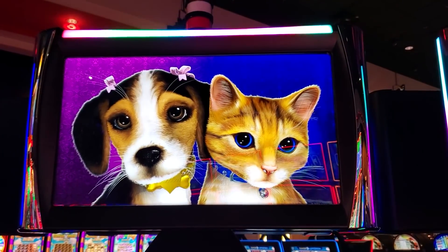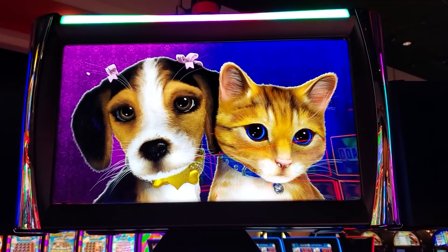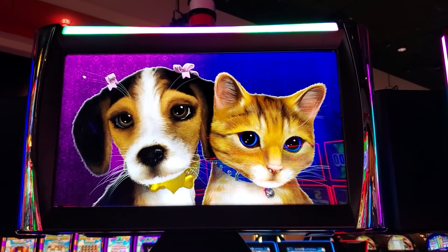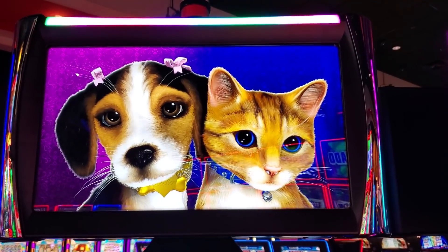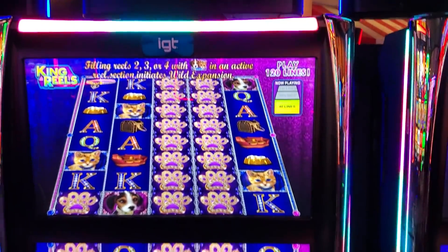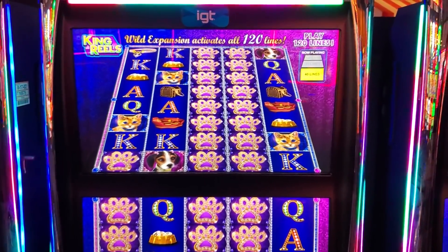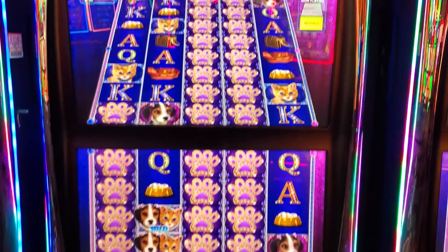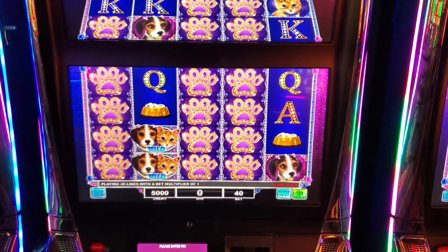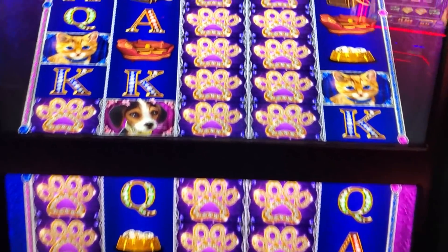Look how cute these are, look at their eyeballs! That's a beagle, I think. I don't know what kind of dog that is but it has bows on its ears — what in the world! It's a slot machine called King Reels — or that's what it says up top. It probably has a different name, it's probably called Beagle and Cat, Beagle Cat — I don't know.